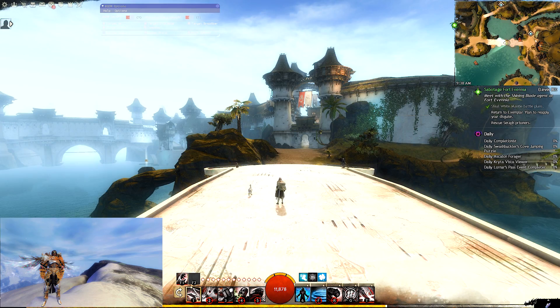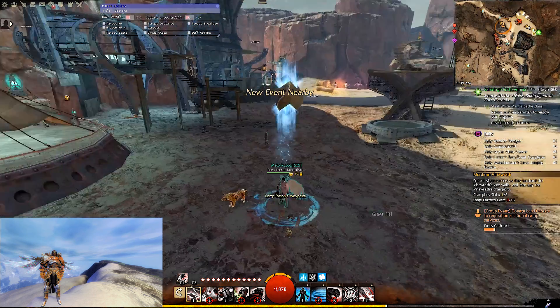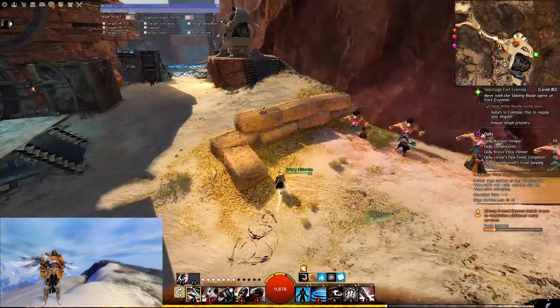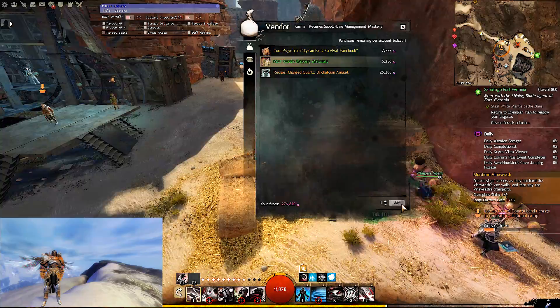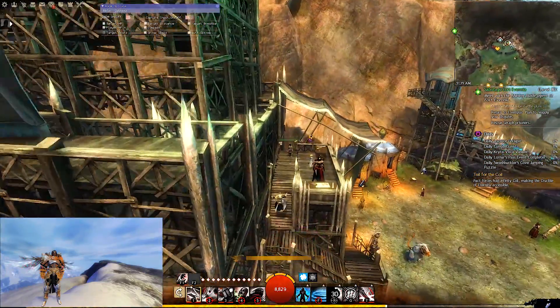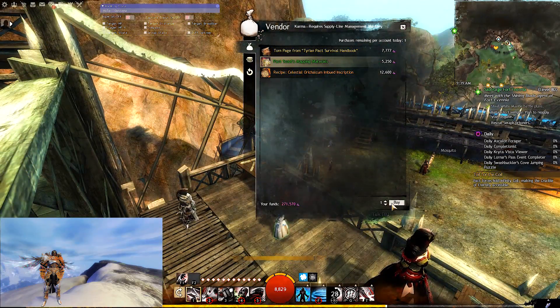This next method is more long-term, but it is incredibly valuable to getting your tier 6 materials, and that is gathering your daily pack scout mapping materials. In order to access this method, you will need to have your Pack Commander mastery trained to tier 3, so if you're not a Heart of Thorns player, you will not have access to this method.